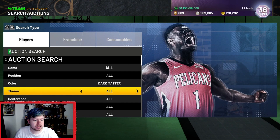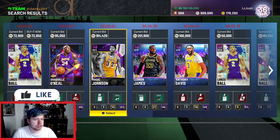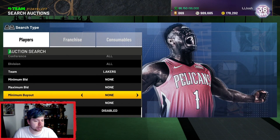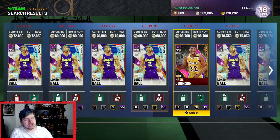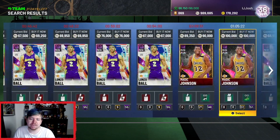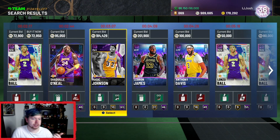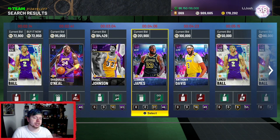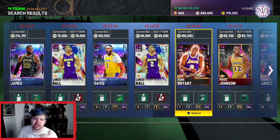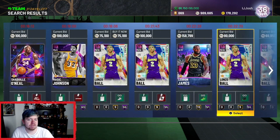Another one I'd look at is if you go to Darkmatter and set this to Lakers — so Darkmatter, Lakers, then click search. Obviously you have Lonzo Ball; you might have to enable him out. If you do 500, you have Lonzo, you have a Magic — so you may have to enable a few people out. But once you enable them out, you have some interesting people you can snipe. You have Shaq, you have Darkmatter Magic, Invincible Magic, you have LeBron, you have Anthony Davis, you have the new Shaquille O'Neal that just came out, and you have that Kobe out-of-position card. You have a lot of cards at your disposal with this filter.